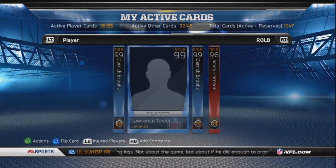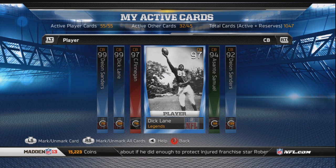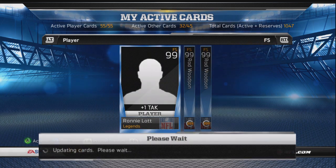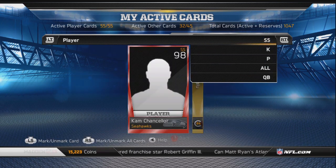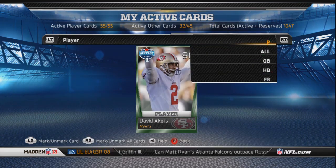Lawrence Taylor and Simmons are fantasy starters. I have one-star Derrick Brooks, two-star Derrick Brooks, two-star Lawrence Taylor, one-star Deion Sanders, one-star Dick Lane. I got a two-star Ronnie Lott, two one-star Rod Woodsons, and the Cam Chancellor reward card.